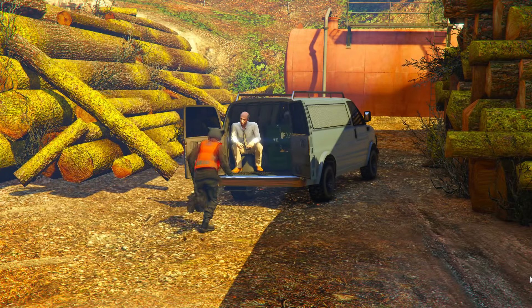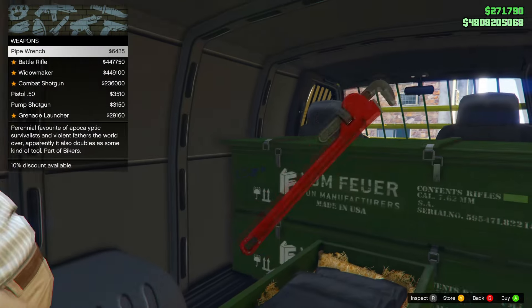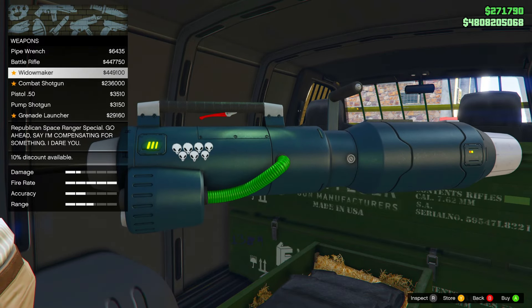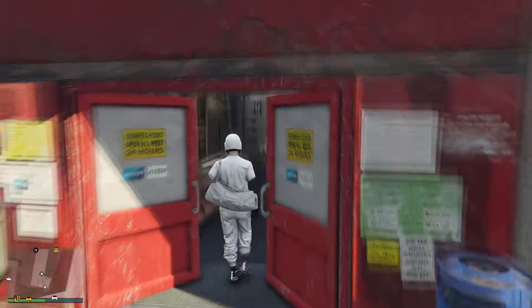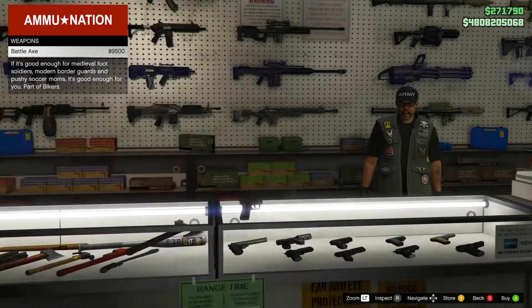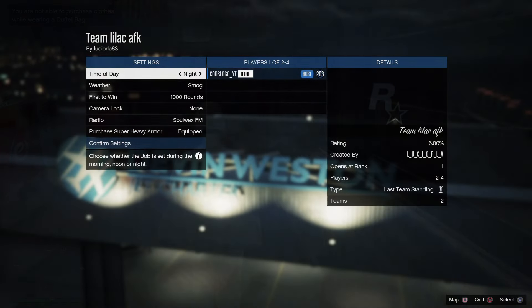First of all, go to this location on the map and go to the back of the Gun Van to see if there's an UP-n-Atomizer in there — this is if you don't already have one, so you can purchase one. If you don't have enough money or there is no UP-n-Atomizer in there, you can go to the Ammu-Nation store and buy a flashlight instead for around $5,000, which is extremely cheap and easy. I recommend having one of these two things so you don't get kicked for AFK.